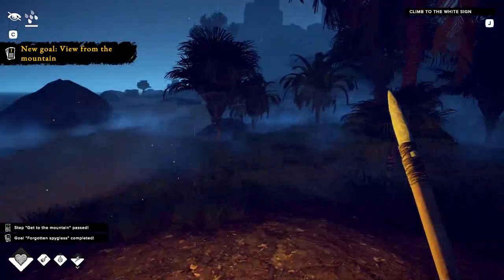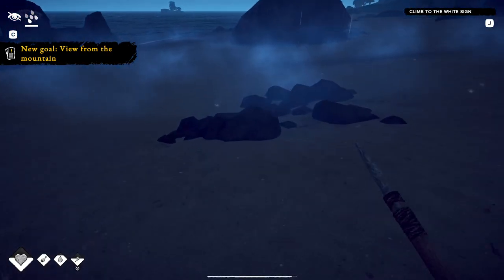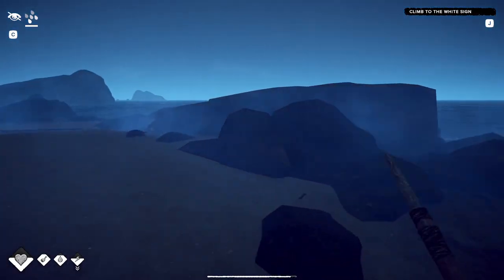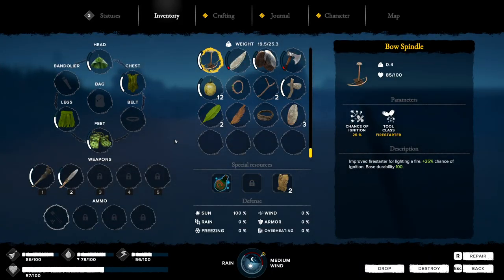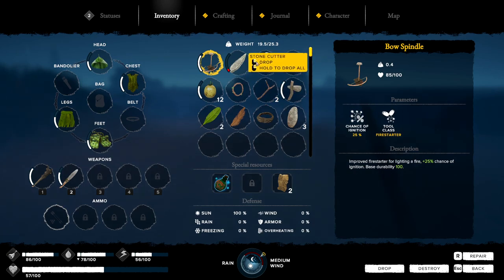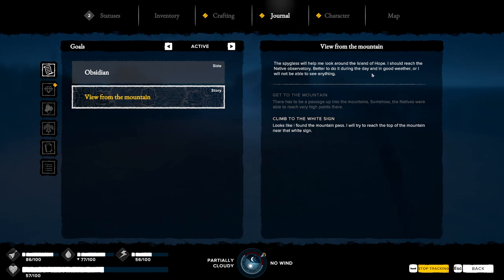Yo, you know what — this game's awesome, I'm actually having loads of fun. It's not a usable item then? The spyglass will help me look around the island of hope — I should reach the native observatory. The rain's gone! It's like I get to the max soaked before I get the flu or something. Better to do it during the day and in good weather or I will not be able to see anything.